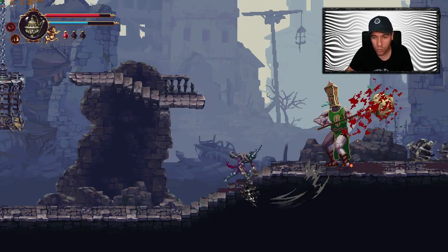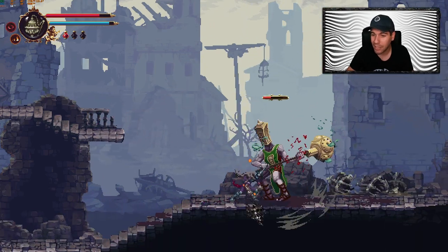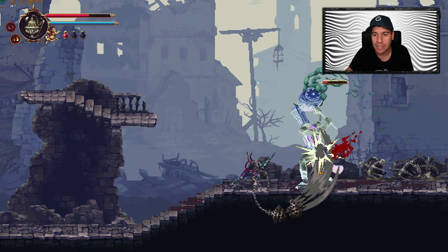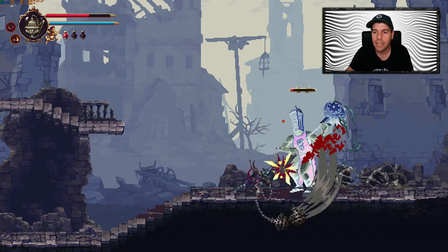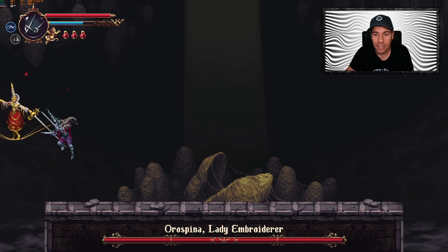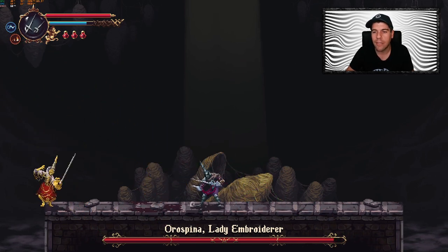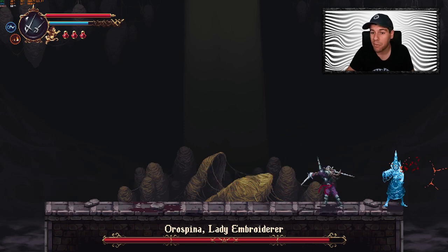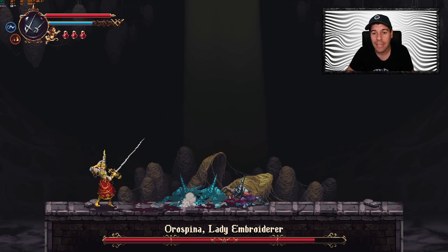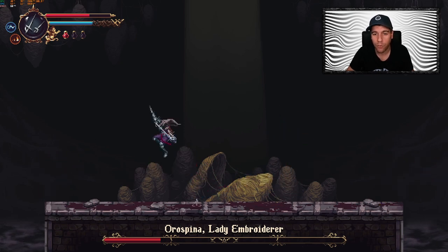Last but not least: a lot of Souls fans are very used to rolling around and getting iframes to dodge attacks. Here you have something like that with the slide. However, there is one other thing you should be using in all of your fights — it is the jump. These Metroidvania games are designed so that there are weapon attacks and abilities that you can only dodge through a jump. If you try to slide through some of those attacks, you will fail and you will die. So jump and slide in Blasphemous 2 — that is a key tip if you want to be successful in all of your fights.